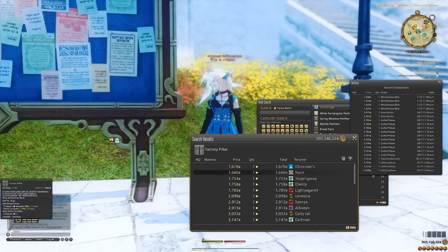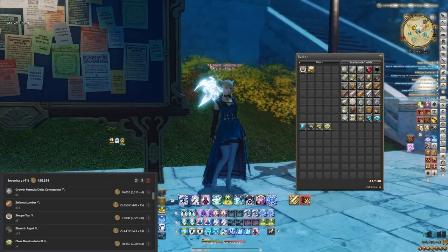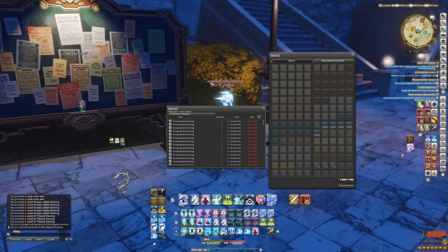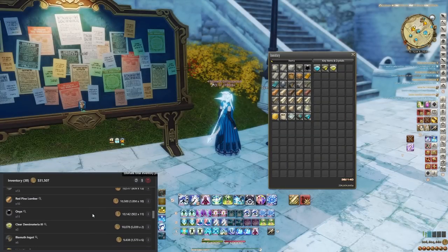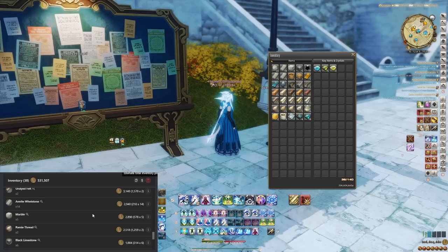Onto the next inventory — still furnishings. After desynthesizing we made 438,000 gil, spending 307,000 for a profit of 131,000. Not the best, not the worst — pretty good. We got a ton of demi materia, and since demi materia is 4,000 on my server and we got 25 of them, that was an easy 100,000 profit right there. Next inventory is walls and flooring — yes, you can desynthesize those too, and I recommend doing so since they come from retainers and are dirt cheap. We made 531,000 and only spent 301,000, for a profit of 230,000.